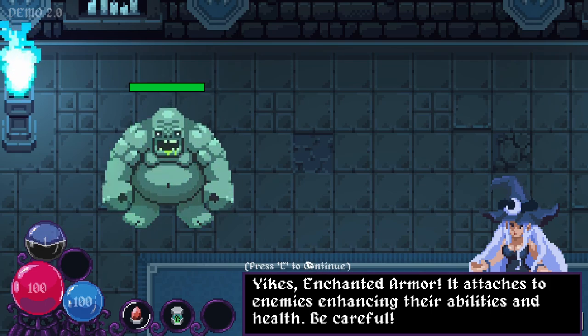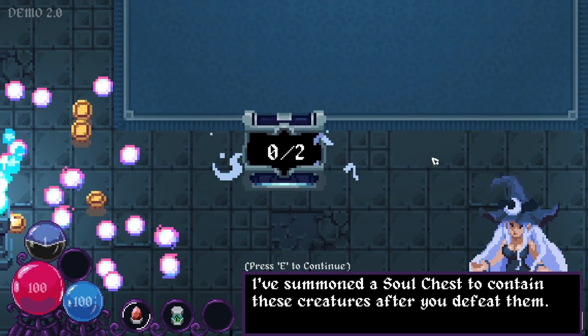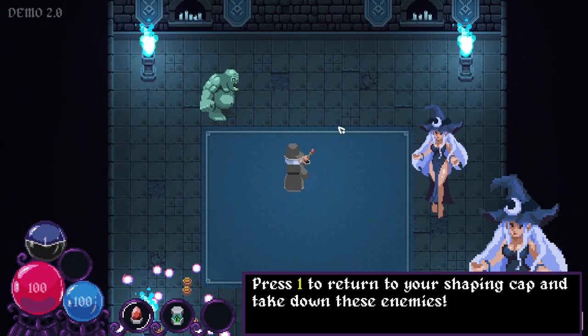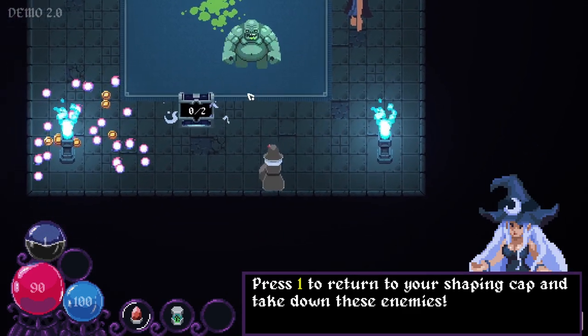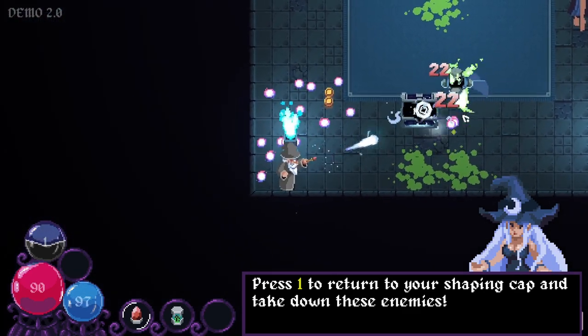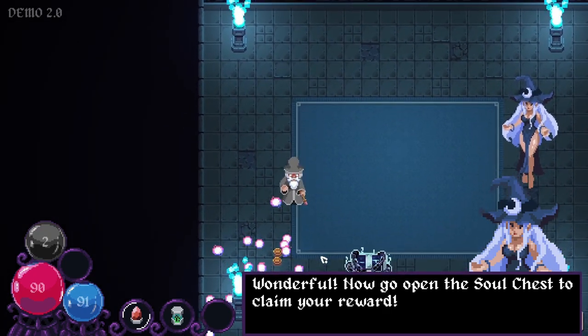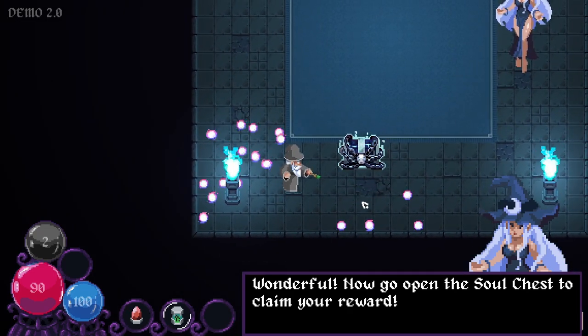More creatures are being released. Enchanted armor — it attaches to enemies enhancing their abilities and health, so be careful. He's got this glow on him now. I've summoned a soul chest to contain these creatures after you defeat them. Is that like a ghost trap? Do I have to lure them there? Press 1 to return to your shaping cap and take down these enemies. Now go open the soul chest to claim your reward — needed to heal a little bit more.